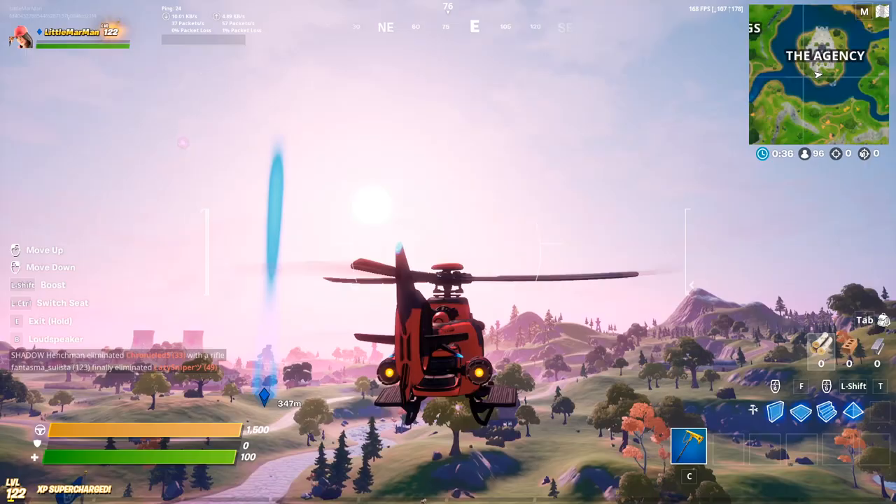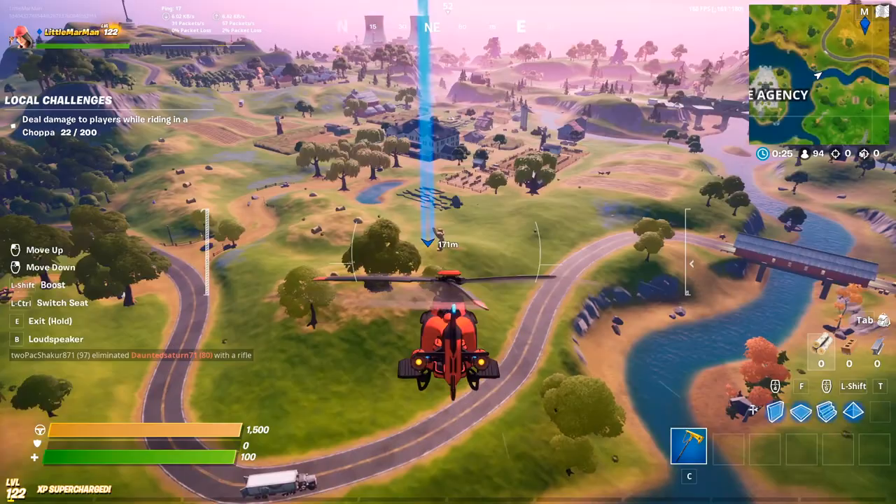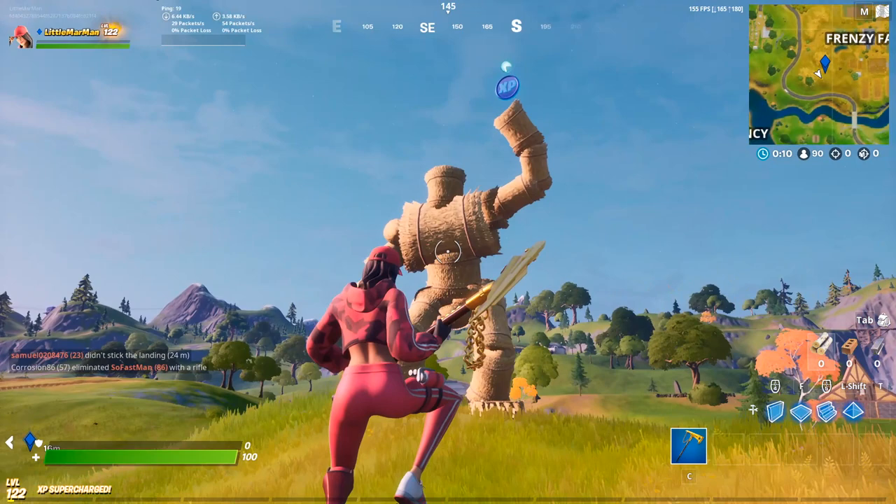You want to grab this and head to the bottom left hand side of Frenzy Farm. That is where the Hayman is going to be located — it's just like a man pretty much made out of hay. Once you land there and don't get shot at, hopefully your chopper doesn't take too much damage. I'm assuming a lot of people are going to be shooting at your chopper.